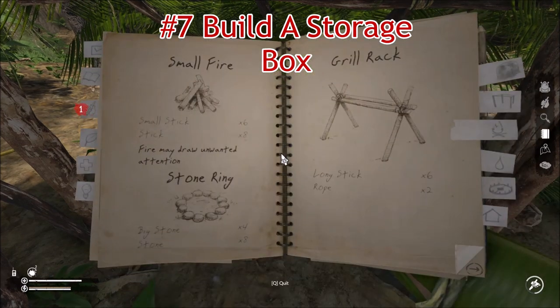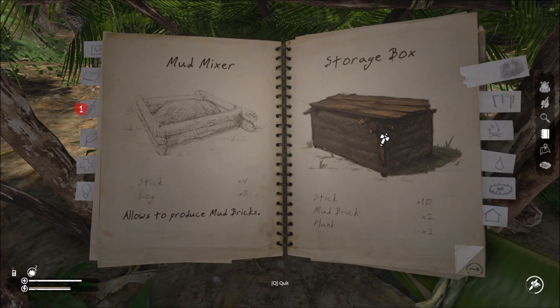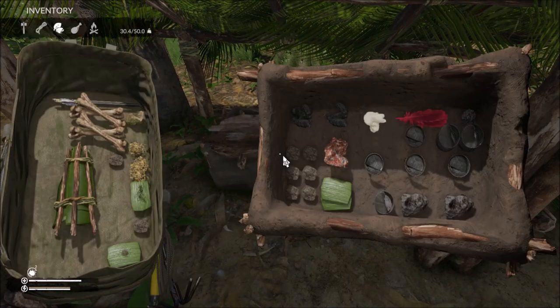Number 7: Build a storage box. Your carry capacity is limited in the game. You can build storage boxes once you have discovered mud. The storage box will allow you to leave important supplies at your base such as medication and long lasting food. It is handy to have a storage box and supplies in each of your main bases.